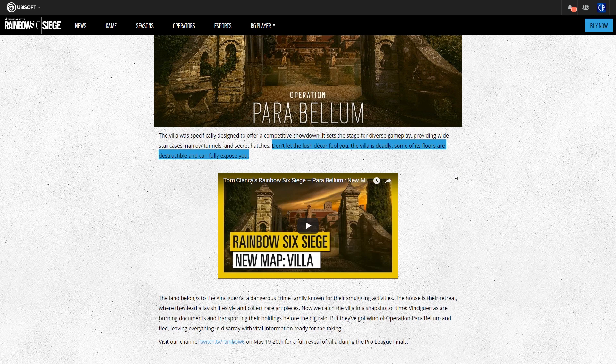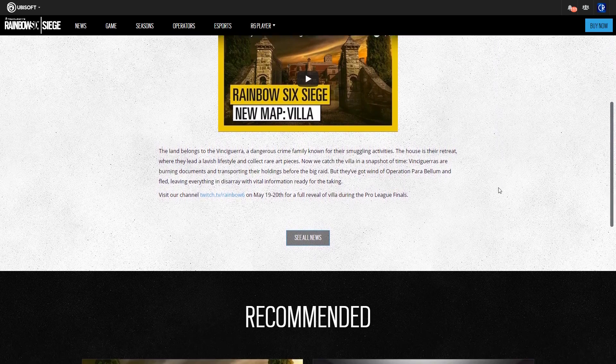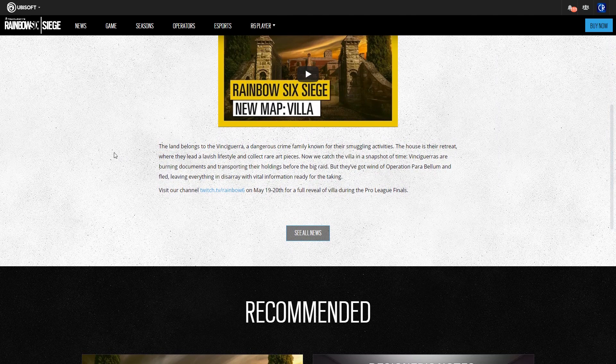It would be nice if it was disguised as something else — that'd be awesome. "Don't let the lush decor fool you — the villa is deadly." Some of its floors are destructible and can fully expose you, which is really cool. The land belongs to the Vincegura, a dangerous crime family known for smuggling activities. They basically found out that Operation Palabarum was happening and they fled, leaving all their decor and fancy art that they'd been collecting — so I guess that's why we have a picture of the American president on the wall.